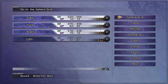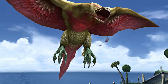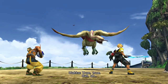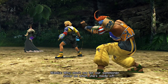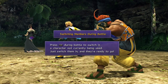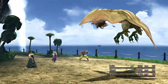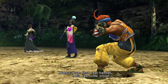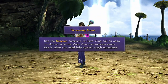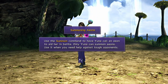Yes, we'll just continue on through the waterfall way. Whoa, look at that birb. It doesn't even look much like a birb — it's like a snake with wings. You can even take Tidus out. Alright, summoning Aeons. Use the summon command to have Yuna call an Aeon to aid her in battle. Only Yuna can summon Aeons. Use it when you need help against tough opponents.